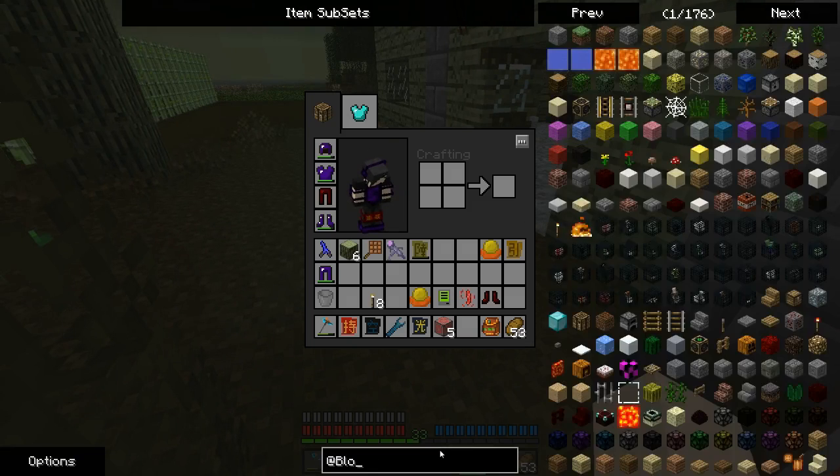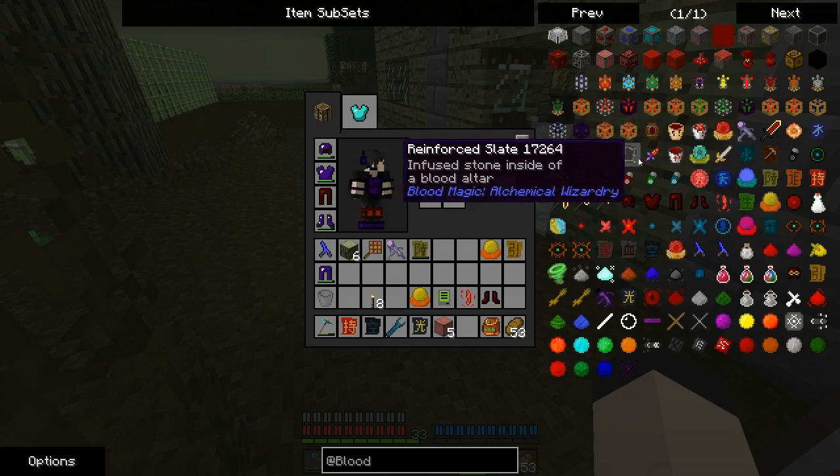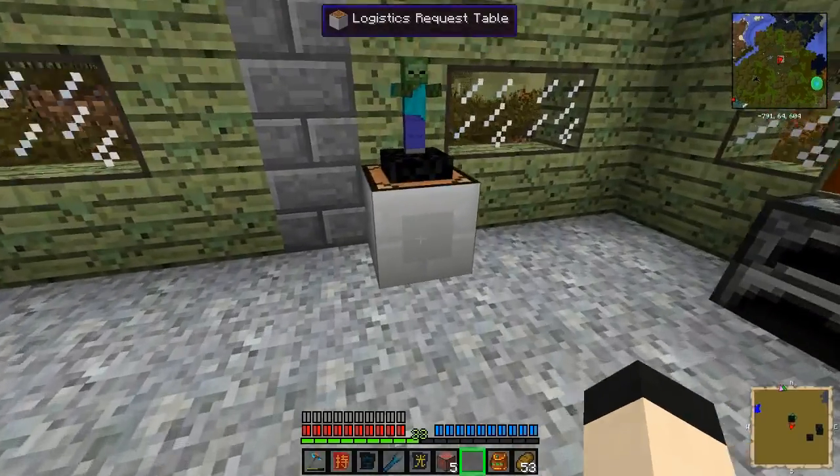I was looking at engineer's toolbox. Are there any sigils I potentially want in here that I can make off hand? I don't really think there is. But you know what, heck with it - might as well make it. No reason not to.